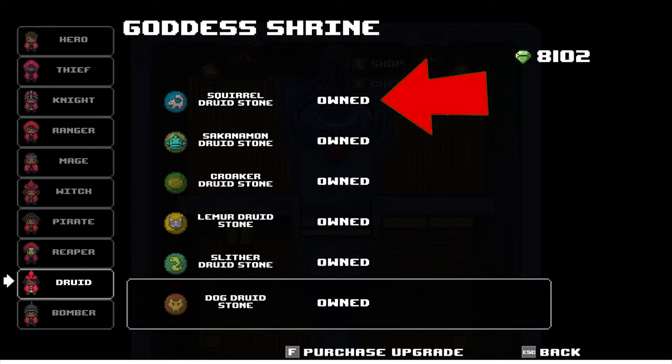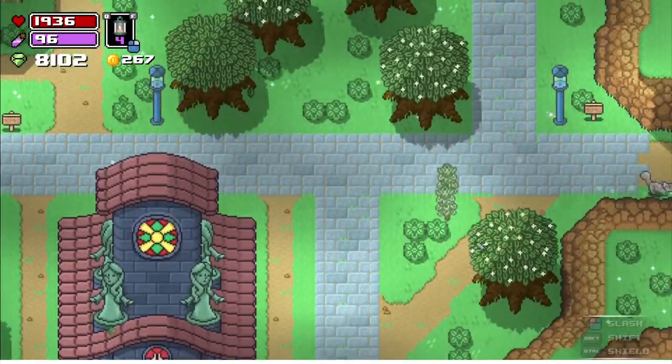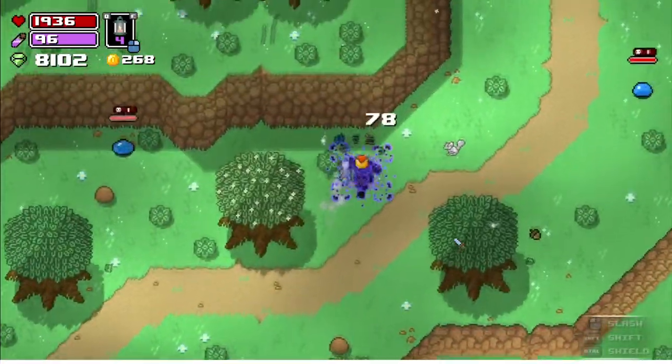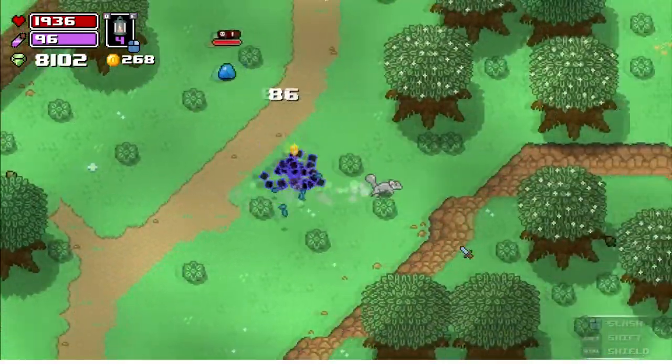In a nutshell, you have to beat the mines and then it's up north in a cave that looks just like the mines, right next to it. The Squirrel Stone lets you run around as a squirrel with a little dash move that deals damage — kind of like a ranger, except you don't have to press the attack button while dashing.